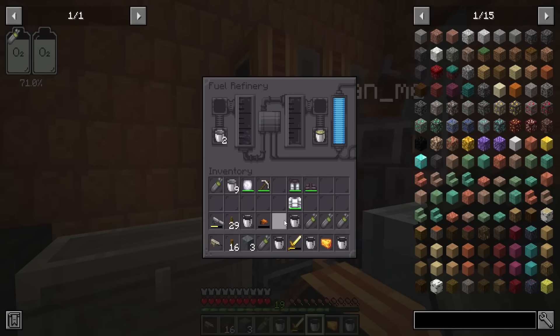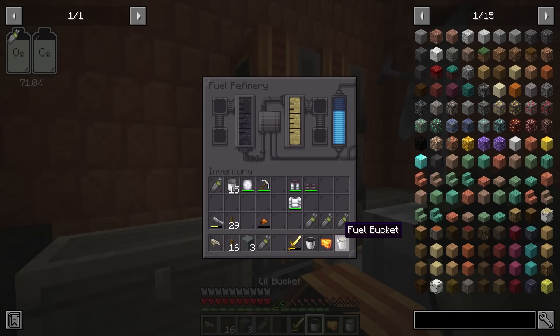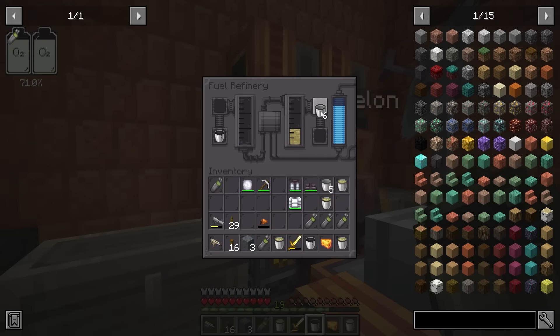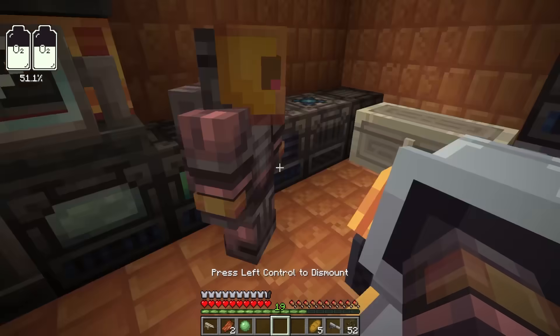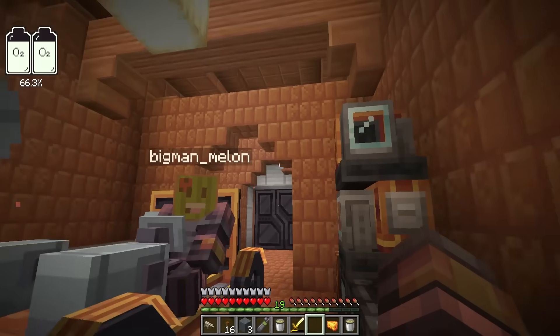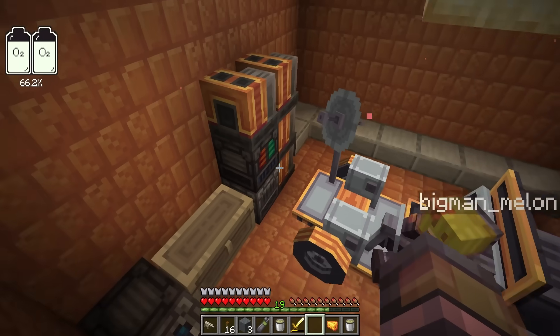We need to take the oil buckets Melon and put them inside the fuel refinery. I'm filling this up with oil to the brim and now it's creating so much fuel. We need empty buckets. I'm collecting so much fuel — we have enough for two trips home. This is perfect, let's go!